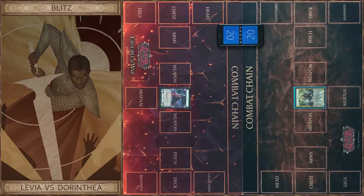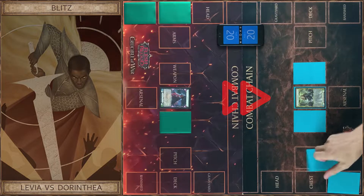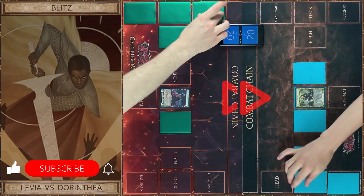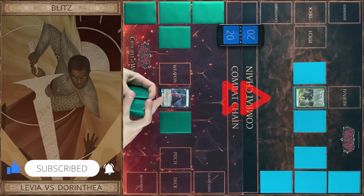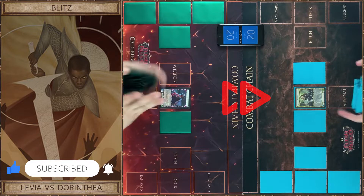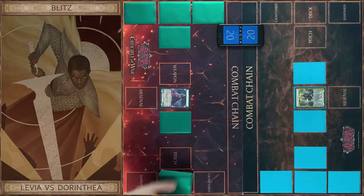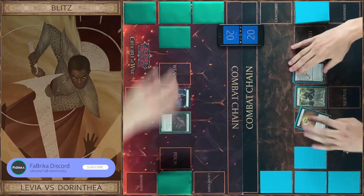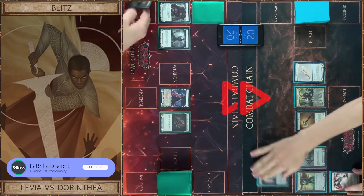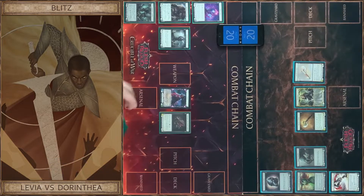So now we choose our weapons and equipment and put them face down in their zones. Now we shuffle our decks. After this we present our equipment and weapons, then we take our cards and start the game.